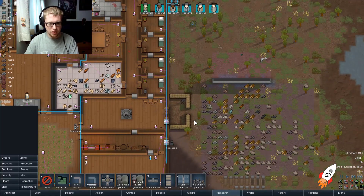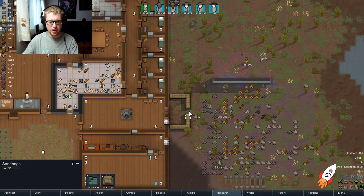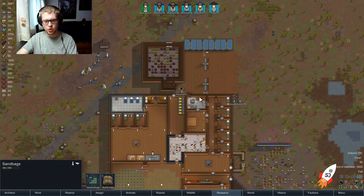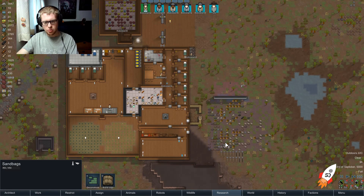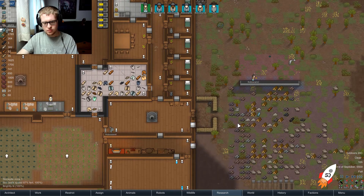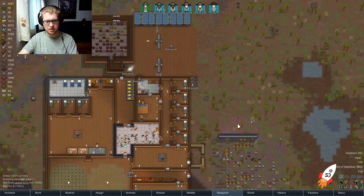I wonder if we should close off that sandbag area and have our only entrance over here. Our outdoor storage is right there, so I'm not sure. What I may do is build a structure so it goes to outdoor, and then can extend out here or something like that.